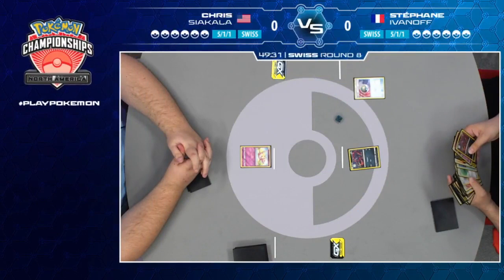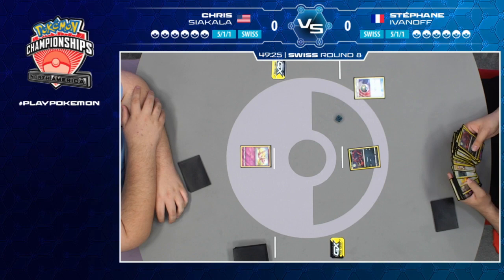Both of them are looking for a win, definitely wanting to avoid a loss at this stage of the tournament, and you're absolutely right — 5-1-1 for both.